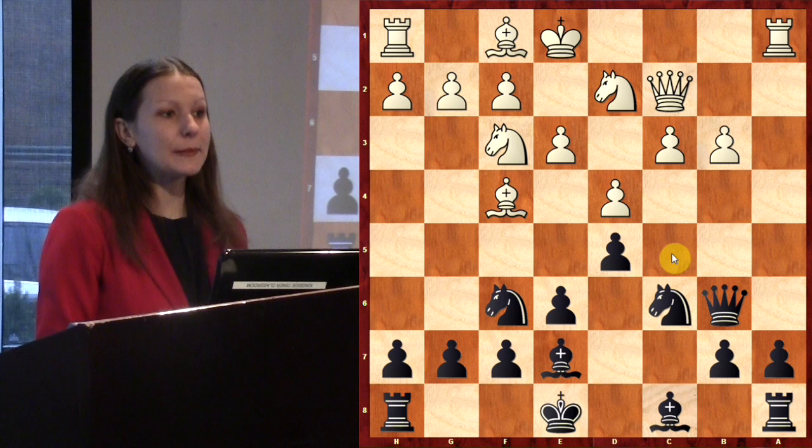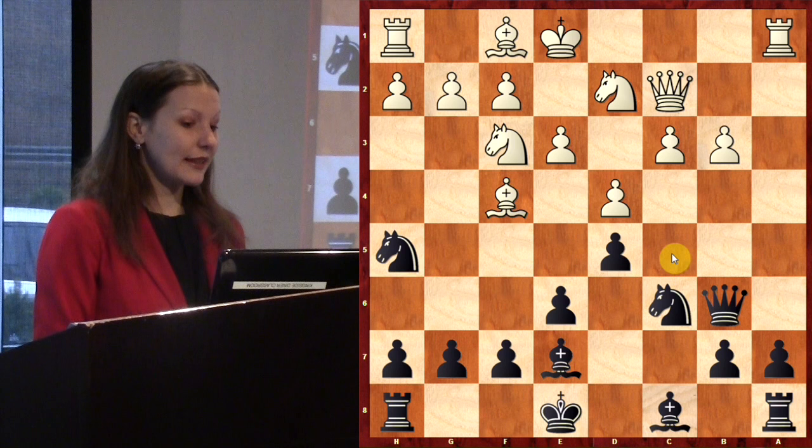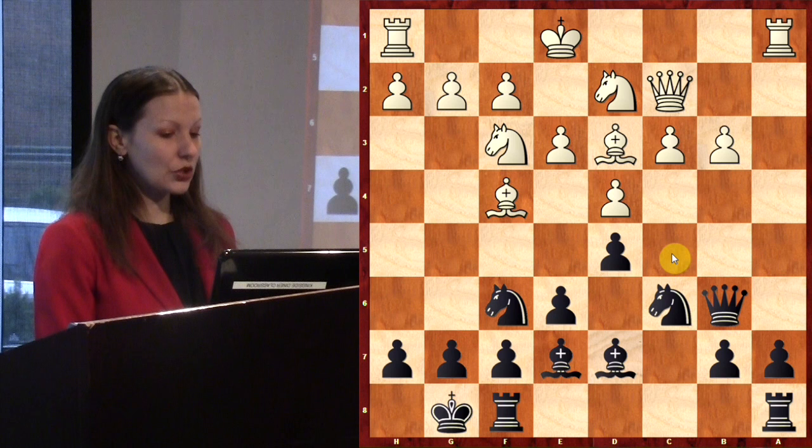Again I should have played Nh5 here with the idea of exchanging the bishop. Instead I played castling kingside. H3 was again a good move for White, but he decided to play Bd3. In this position I played Bd7.